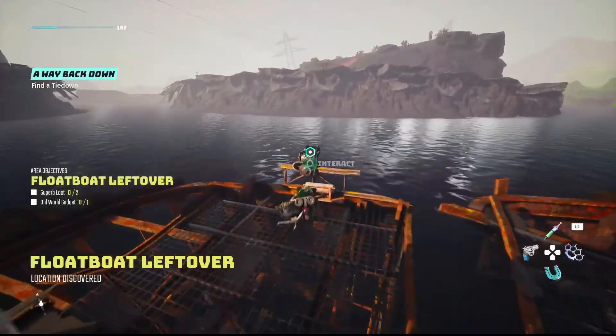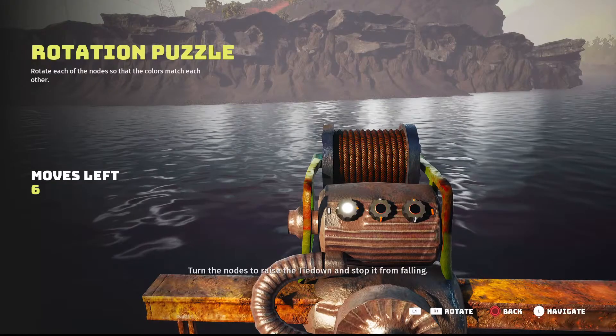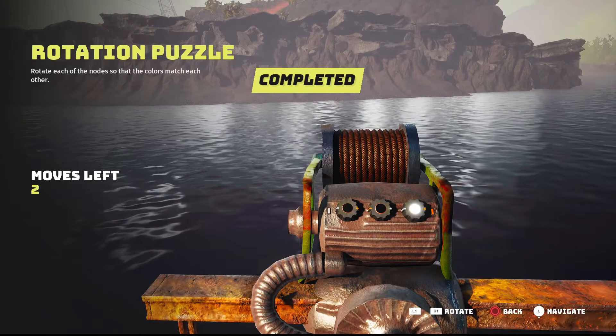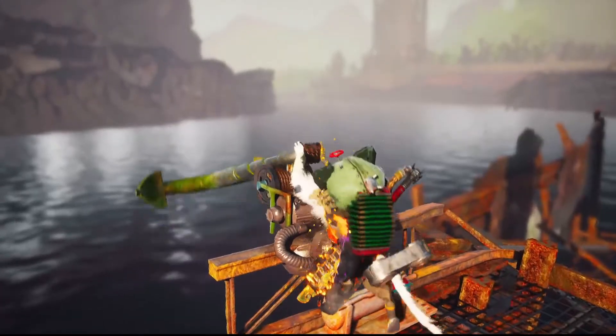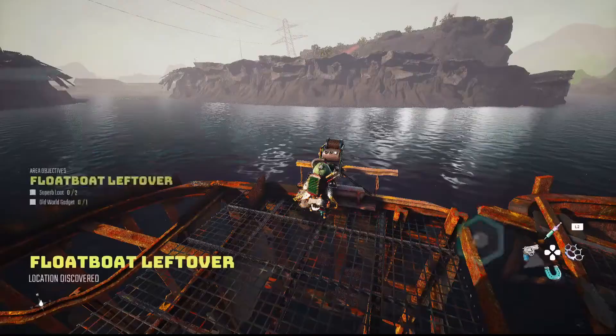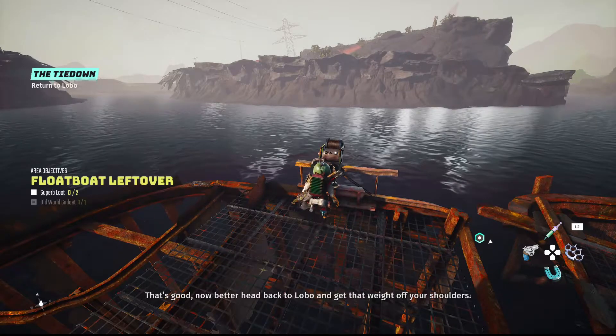Once again, go to the marked location on your map, solve the short puzzle, and fast travel back to the blimp station to complete the quest. Now head back to Lobo and get that weight off your shoulders.